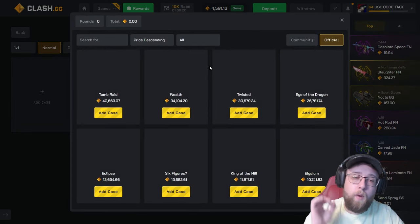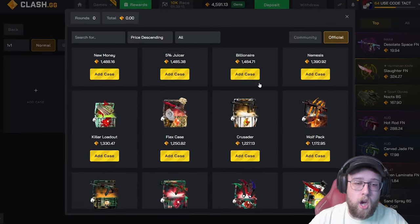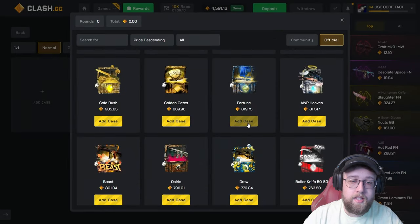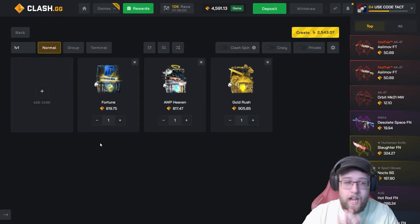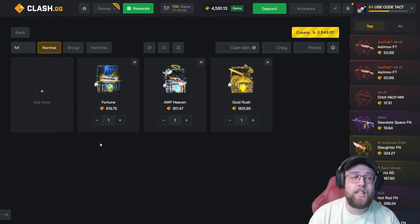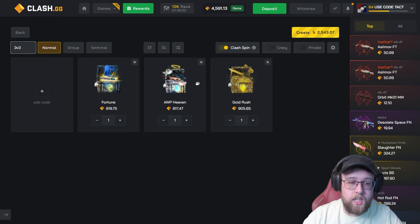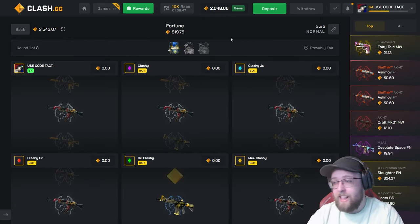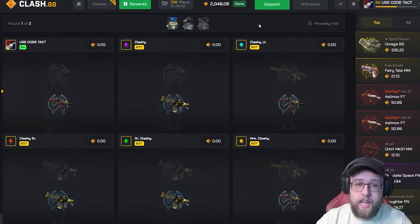Let's get straight into today's video. Creating a battle with 4,500 gems — I want to open the Fortune, OP Heaven, and then do a Gold Rush. We've done some very risky ones in the past and we'll probably do some risky ones today. If we lose this we may have to redeposit, but I don't want to. Let's do 3v3 — that's brought us the best luck with these expensive cases. We've had extreme luck on Clash recently.